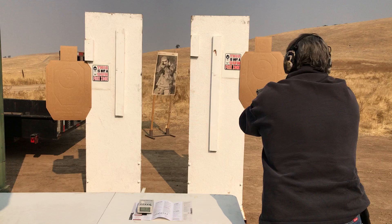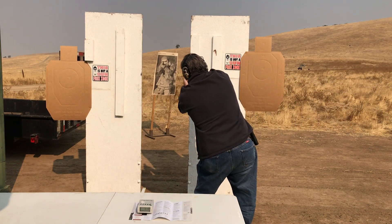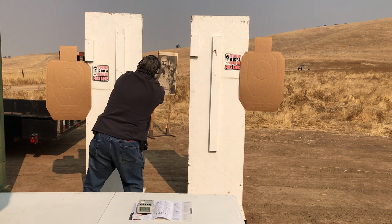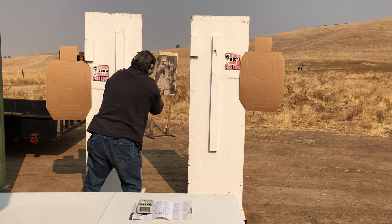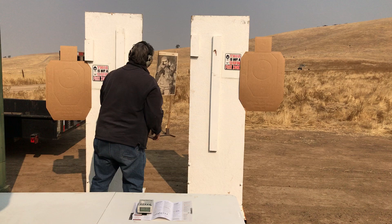You need to approach that threat using these pillars for cover. Lean out — the threat's down. Cross. Double check. Make sure there's nobody else out there. You can holster your weapon. Get somebody calling 911 immediately.